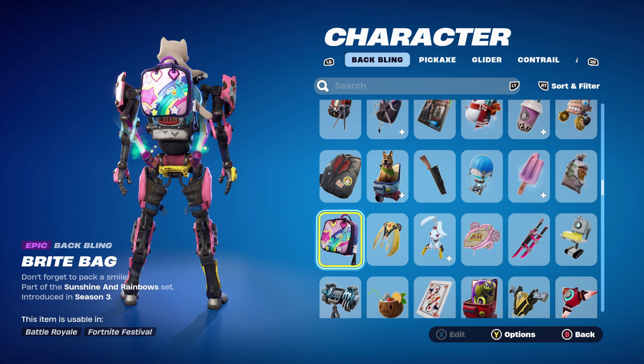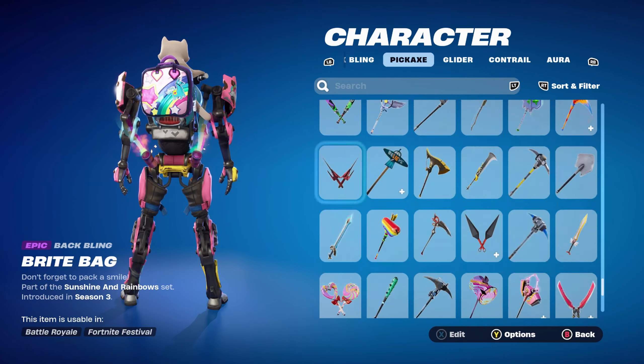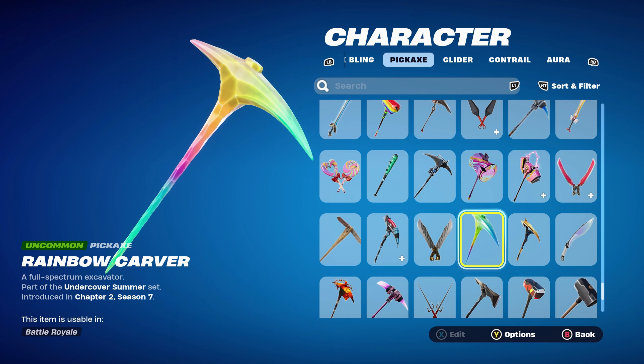For the first Happy Kit combo, the back bling is the Bright Bag, part of the Sunshine and Rainbow set introduced in Chapter 1 Season 3. It has so many of the colours — blue, yellow, pink. It's the Bright Bomber's back bling. The pickaxe is the Rainbow Carver, which similarly has yellow, pink, and blue. It's part of the Undercover Summer set introduced in Chapter 2 Season 7.